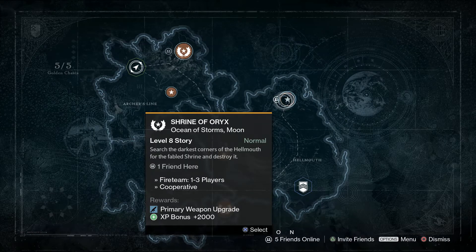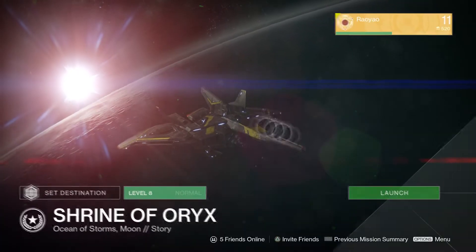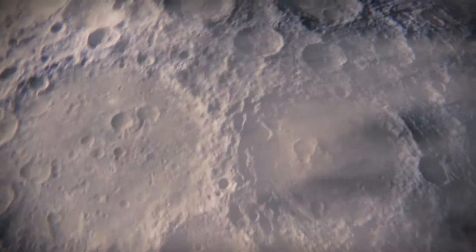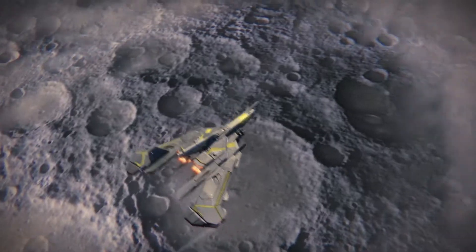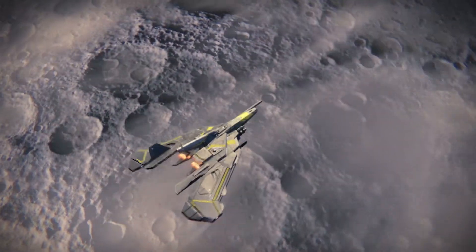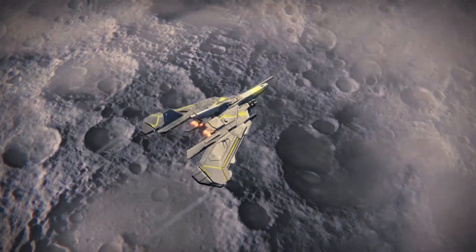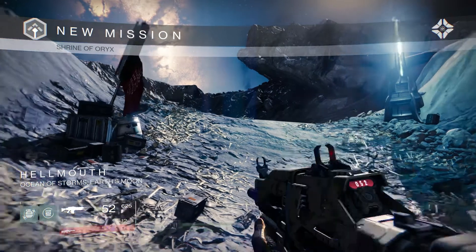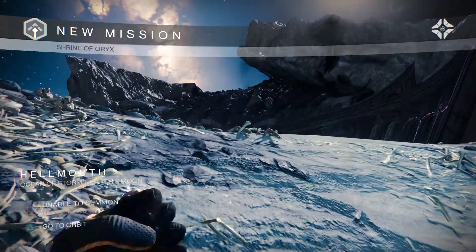Hey gamers and welcome to Noob by Design. I'm going to be continuing the walkthrough series here for Destiny with Part 9, which covers Shrine of Ornyx. That's what this guide covers, and that mission is the last mission on the moon. It's a level 8 mission, and it is the last one that you'll be doing here on the moon before you head off to Venus.